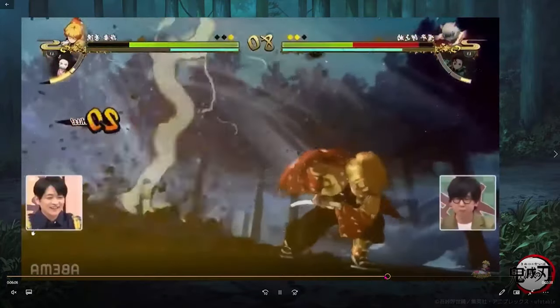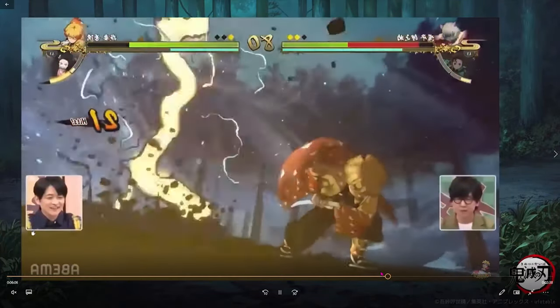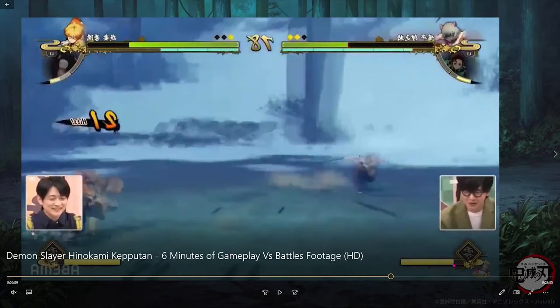Combo cancels are confirmed — can't stress that enough. Now, awakenings will also be in this game. Until I actually looked back at the footage and dissected it, I missed this bar down here — it's called your stock gauge. Once this fills up you'll be able to use your awakening.